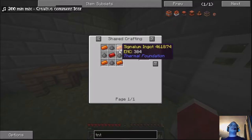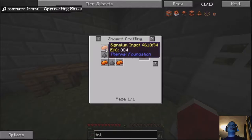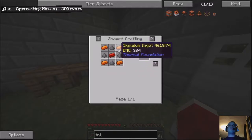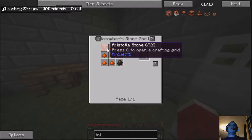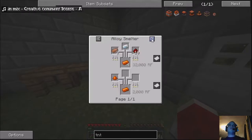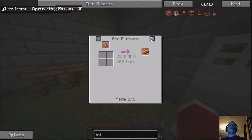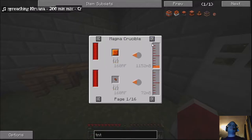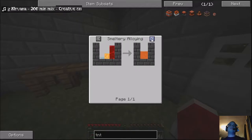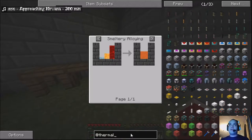I kind of need to make TNT to get into Pneumatic Craft. Oh my god, look at the recipe they've done - that's just not funny. Why? Copper, silver and redstone. So, Thermal Expansion - I've made my way into that recently easily.